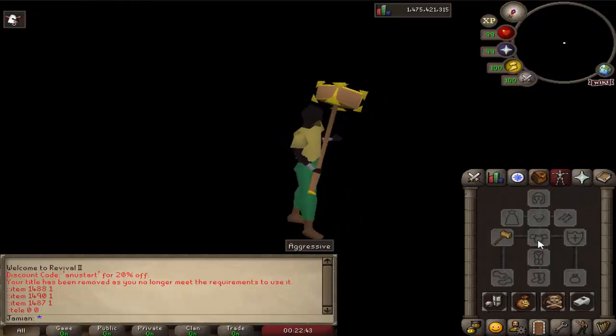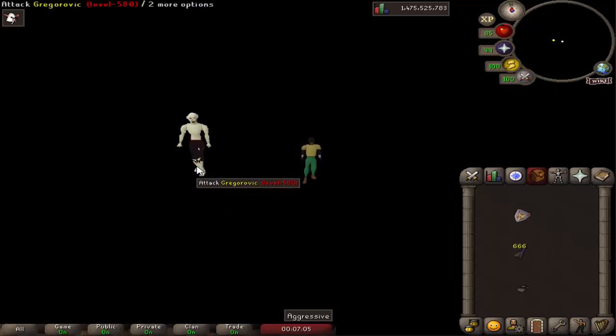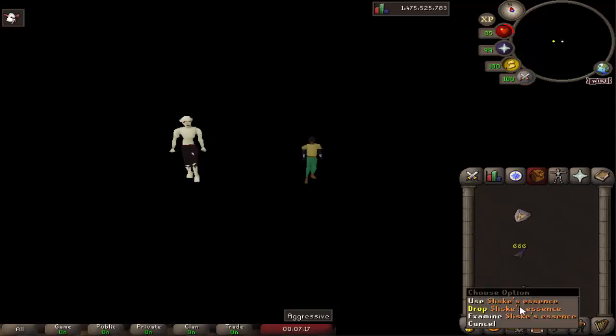So those are all of the God Wars 2 items. Now let's talk about the bosses. The first boss is Greg Wargovic, who is representing Sliske. I'm not going to talk about their mechanics — just kind of showing off what they look like. It drops the chaotic shield piece, shadow darts, and Sliske's essence.